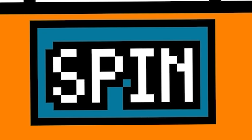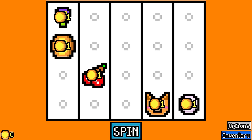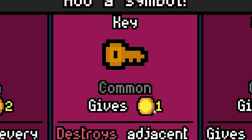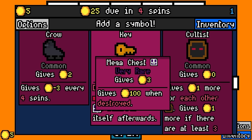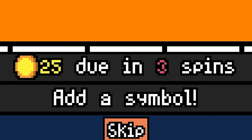Let's try and make some really big numbers today. I currently have a variety of five symbols on the board, which means when I spin I should get five gold coins, then get a chance to add another random symbol. We're going to go with the key because that gives one gold per turn. We'll also unlock one of these — preferably the mega chest, the very rare variety, because that would give me 100 gold if it's destroyed. Given that I have 25 gold due in several turns, I've really got to start making some money.